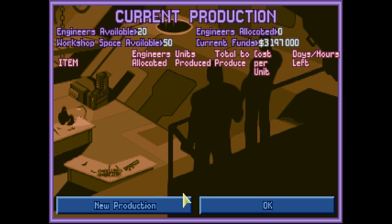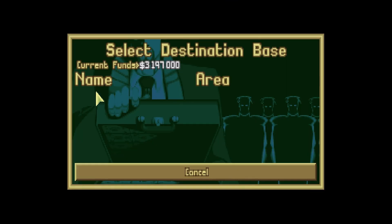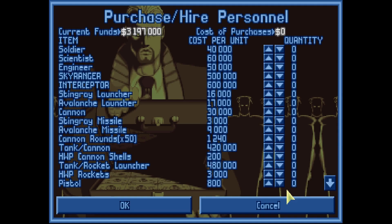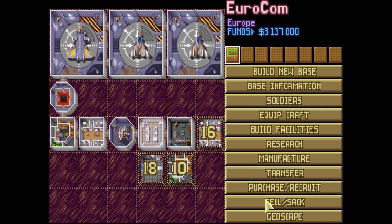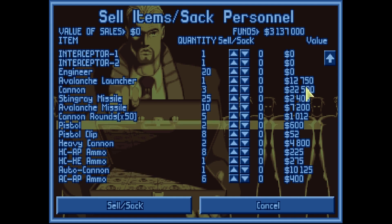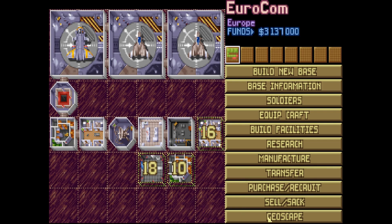Manufacture works just the same as research - New Production, you click on something and you build it. I can't build anything yet because I haven't researched anything yet. Finally, transfer - if you want to move something to another base, you click on the base, it'll show up here, and you just select what you want to transfer. Shipping costs are pretty high because USPS does not like shipping aliens. Purchase recruits is what it sounds like - you can purchase things and recruit things. For example, if I want to load my Stingray launchers up with missiles, I buy 20 Stingray missiles for $60,000. Sell/sack is pretty self-explanatory too - we can sell some stuff, we can sack some people. Don't sack anybody because unemployment's bad.